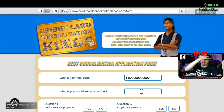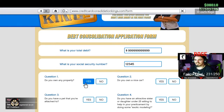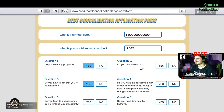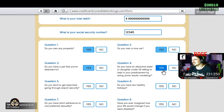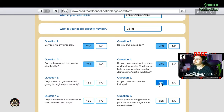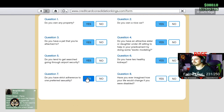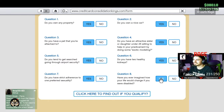And then for social put one two three four five. Dude, I don't know, and then say yes to everything. Do you have a pet that you're attached to? Do you have an attractive sister or daughter under 25 willing to help in your predicament by doing some exotic bottling? Do you have two healthy kidneys? Do you tend to get searched through airport security? Do you have a strict adherence to one preferred sexuality, and have you ever imagined how your life would be if you were disabled?